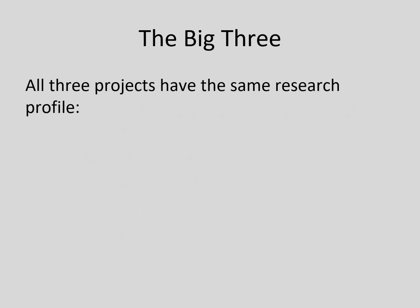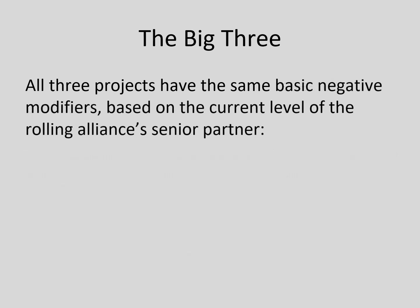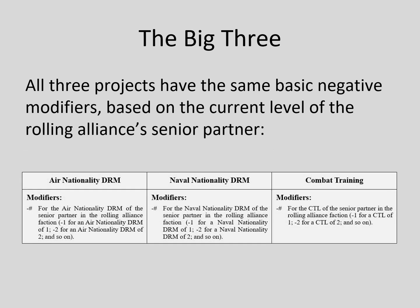The big three projects all have the same research profile. All require a 10-plus for a result, and all have the same modifiers for intermediate results. In addition, all three have the same basic negative modifier: the higher your level, the harder it is to get an increase.